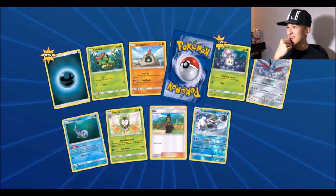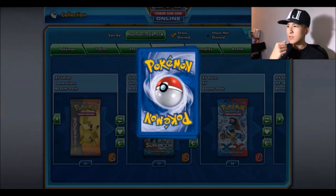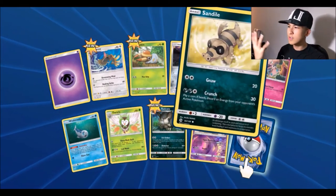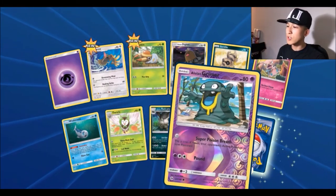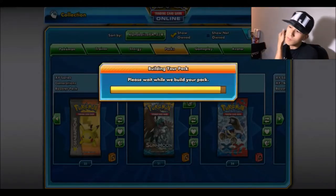Pack number fourteen: psychic energy, Fearow, Grubbin, Diglett, Sandshrew, Alolan Raticate, a reverse Alolan Grimer, and for the rare a Golduck — yet again.